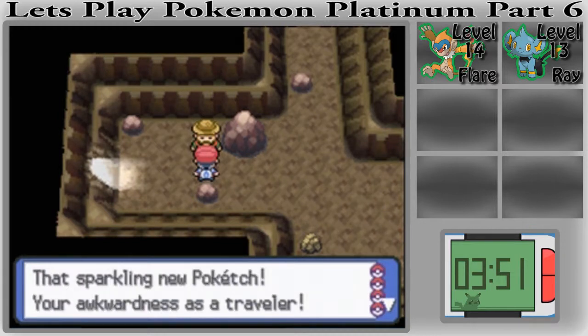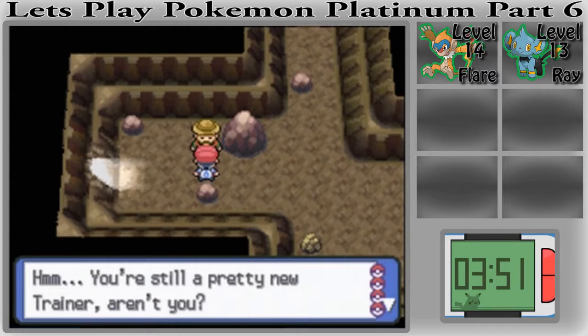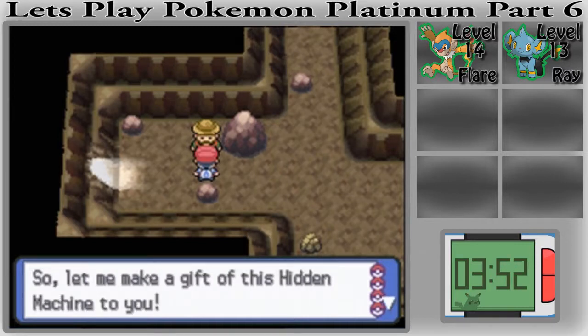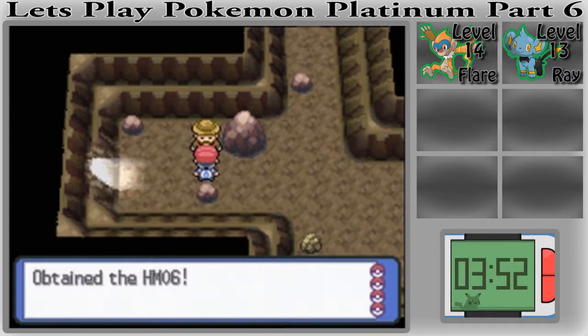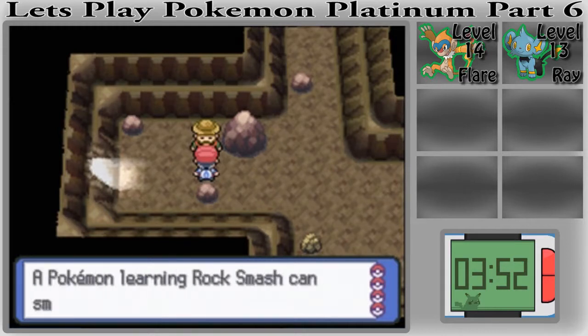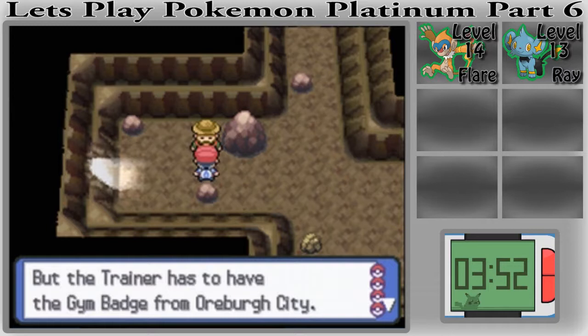Luckily for us, this is now actually a battle — that sparkly new Poketch, your awkwardness as a traveler. You're still a pretty new trainer, aren't you? But it's all good — you're a friend of Pokémon. So let me make a gift of this hidden machine to you. Obtained HM06. He just hands it to you. This is Rock Smash. You can actually break those cracked rocks if we teach it to a Pokémon after beating a gym — you need to beat the first gym to use it outside of battle.